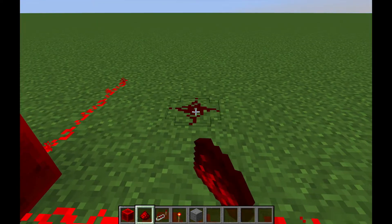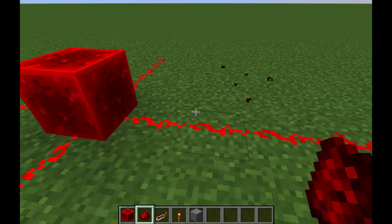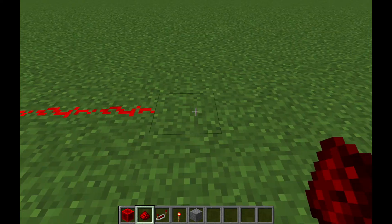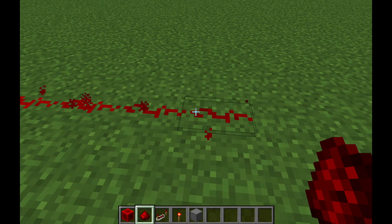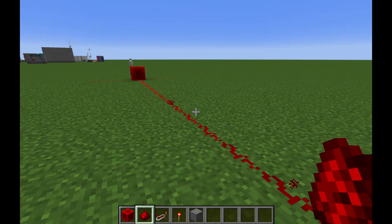Redstone dust is what you pick up from the ore block — it's basically an electric wire, but it runs out as it goes longer distances. As you will see, it goes from being really bright up there to being almost back to the original color it was.